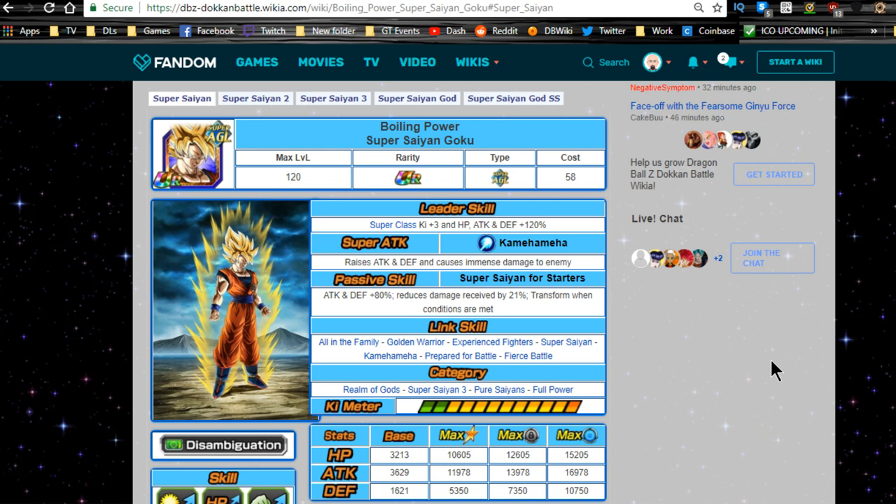This is still such a phenomenal unit. I love the transformation mechanic. In terms of the linking guide today, it's going to be a little more difficult to talk about because unlike Frieza, who retained the same link skills throughout all his transformations, this guy does not. First off, leader ability: Super Class Ki+3, HP, Attack, and Defense +120%. Pretty damn good. He replaces Vegeto Blue in the sense that you do not need to have one of every attribute on your team, so you could run a full Agility team.